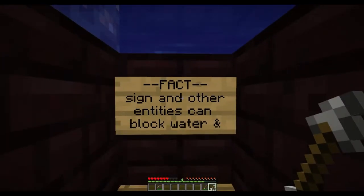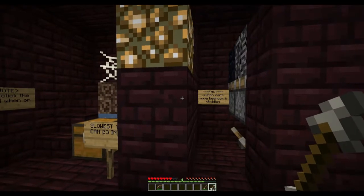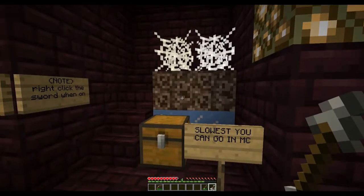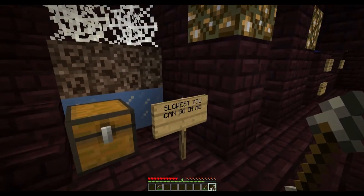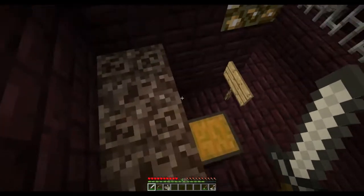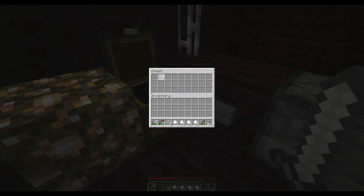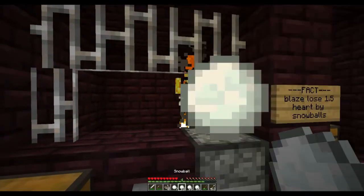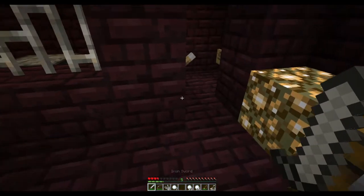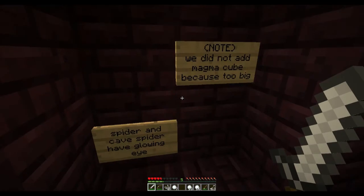Fact: Signs and other entities block water and lava. I feel like I'm in school. Let's go clockwise. Fact: Pistons can't move bedrock or obsidian. Fact: The slowest you can go in Minecraft would be ice with soul sand above it and spider webs. Fact: Two spider webs can get me a fish and coal. Fact: Blaze lose 1.5 hearts from snowballs. Am I supposed to kill a blaze with snowballs? Fact: I'm on fire again. Fact: Only blaze and magma cube glow, but endermen, spider, and cave spider have glowing eyes.